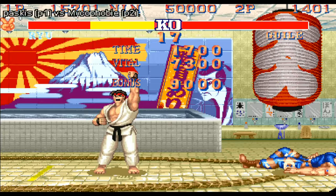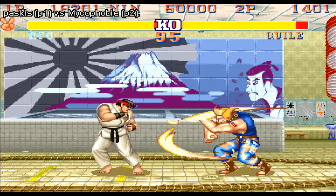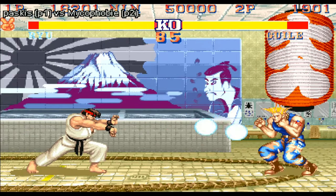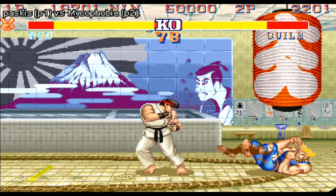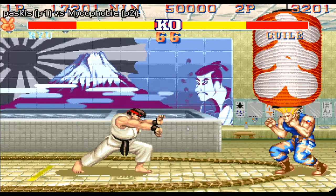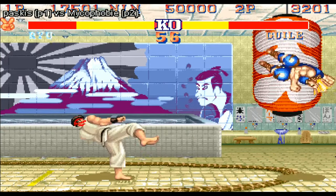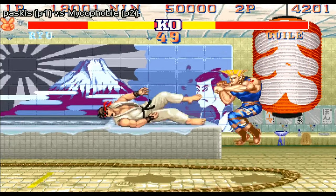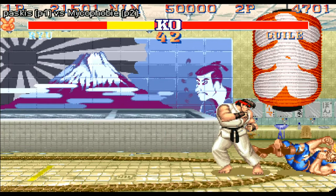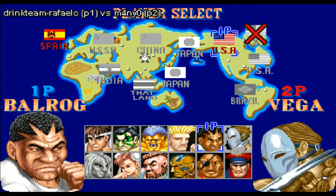This is Street Fighter 101 right here. In round two, a sonic boom and fireball meeting is good for Guile since sonic boom has much shorter recovery, but as a charge move he can't throw them as quickly as Ryu. The hurricane kick gets anti-aired by a flash kick, but Ryu sets up the corner trap again. A wake-up flash kick, some trades with the Tatsu, and then a raw uppercut — looks like Ryu caught Guile flinching. Great textbook match.